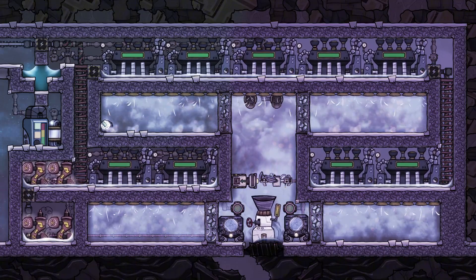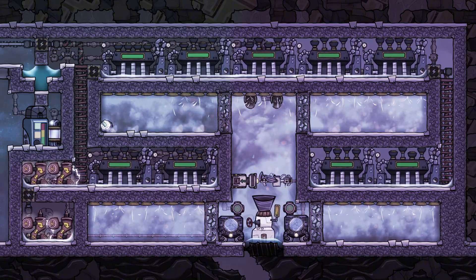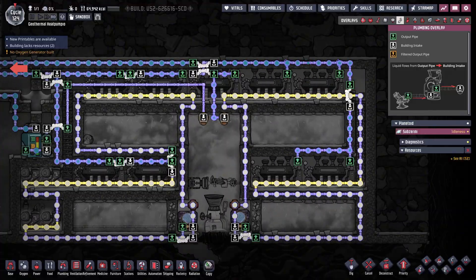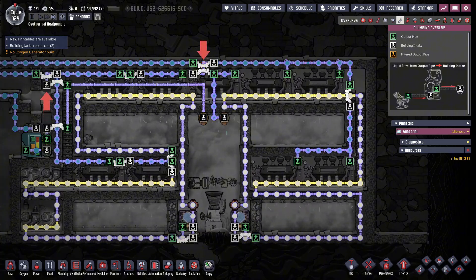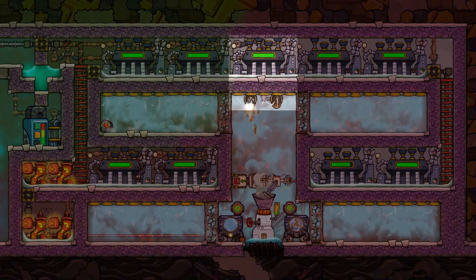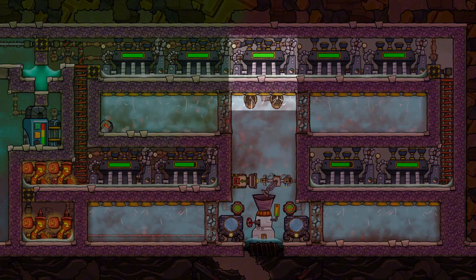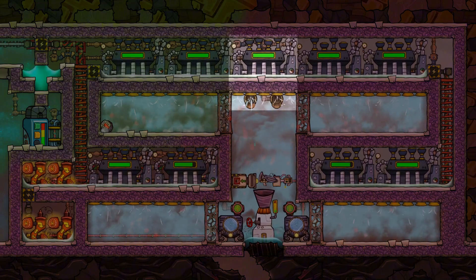The reason we run exactly nine steam turbines is to ensure that power basically never fluctuates. Eight of them refill the geothermal heat pump with 16 kilos of water per second. This barely doesn't sync up with the output speed of the geovent, so we need an overflow system to prevent interruptions in the power supply. The one steam turbine not feeding the geothermal heat pump outputs its water back into the steam chamber to keep the steam in a reasonable temperature range of around 230 degrees.